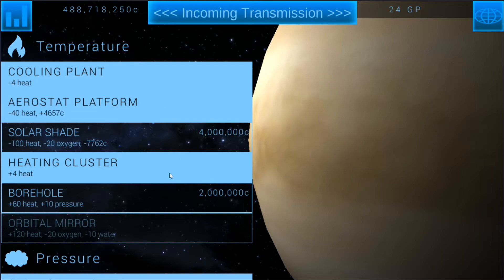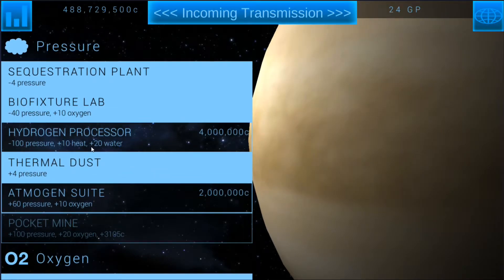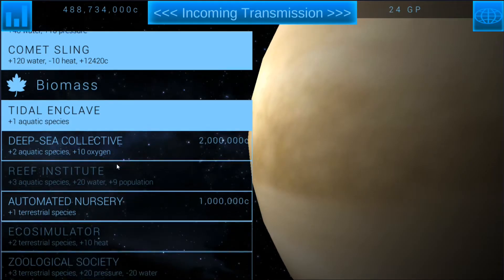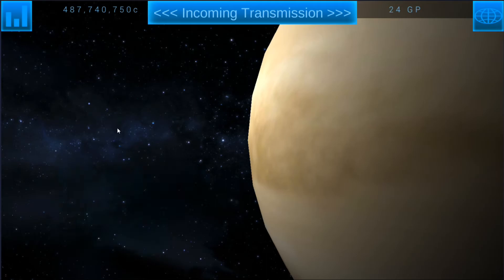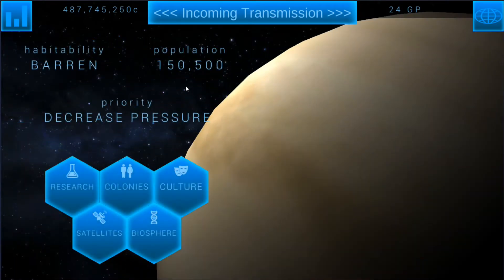For research, we're not researching anything right now, but we know temperature is something we're going to be working on. We do have the aerostat platform that gives us credits and minuses heat, so that's probably all we'll need. For pressure, there's not a whole lot I want to take, so let's go ahead and get the automated nursery going. And we did get the space elevator — it is operational.